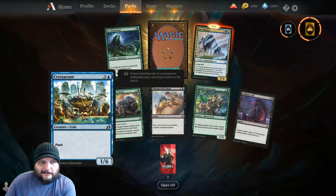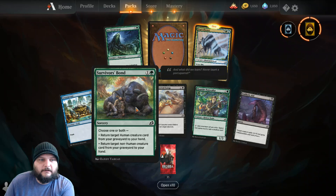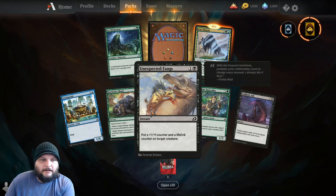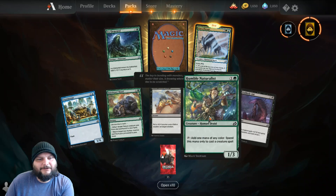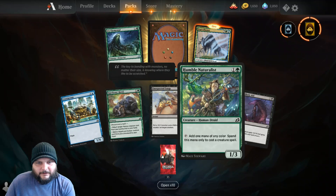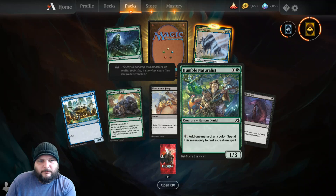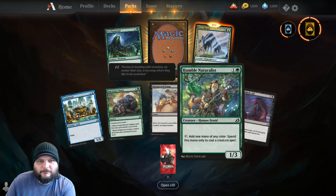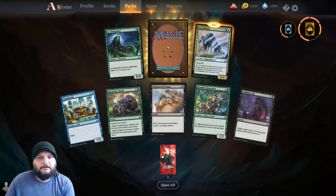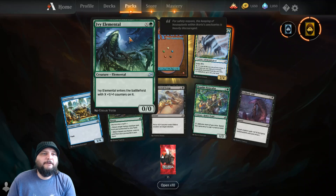Anyway, we got a crustacean — it's like 'crustacean' but it's 'crustacean' I guess. Survivor's bond. Unexpected fangs. Humble naturalist — super humble about it too. Look, he's not telling this squirrel bird and he's not telling this porky parrot about how much of a naturalist he is. He's just being humble about it. Unlikely aid.